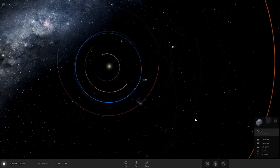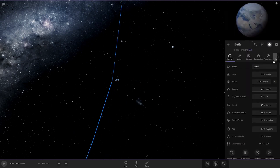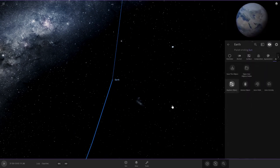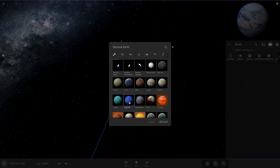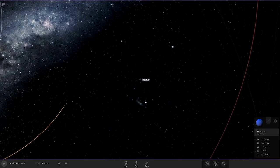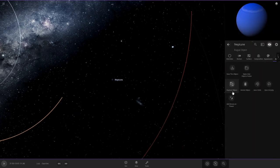So what we need to do is replace Earth with Neptune to start off with - let the game do it. Okay, Neptune, hello! And then all we need to do is add the moons to Neptune like so.